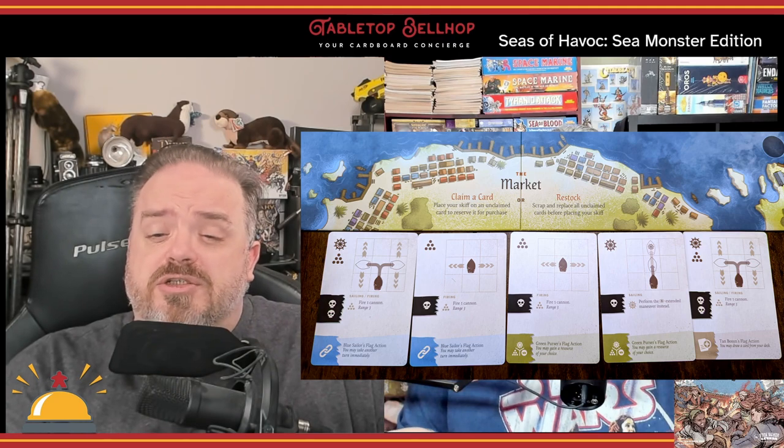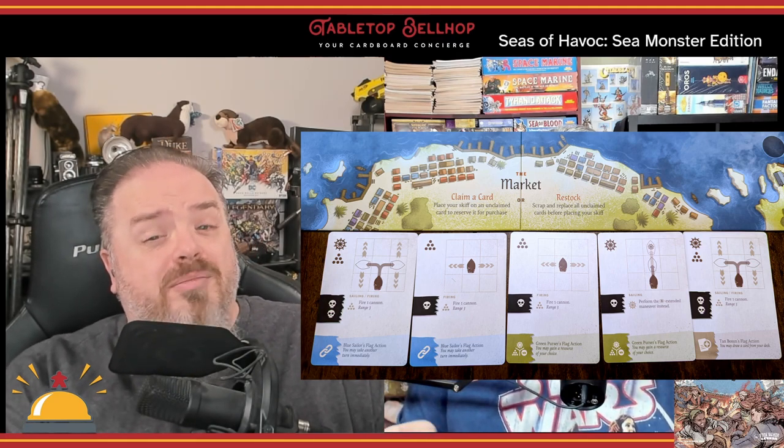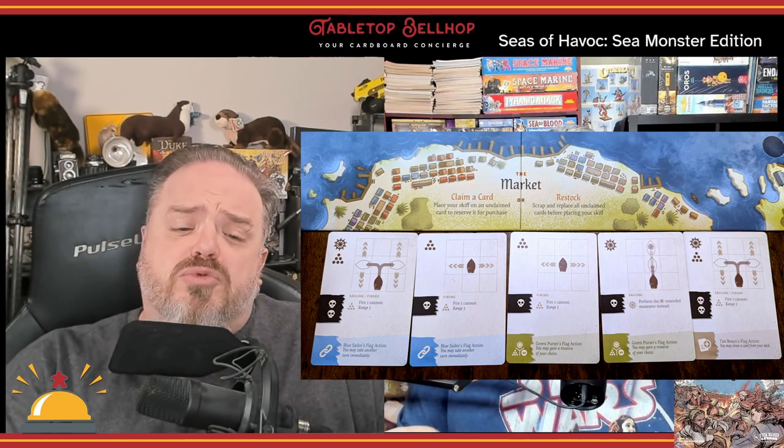Another island lets you upgrade your ship. You discard the resources shown on one of those ship upgrade cards and place it face up. That card now has a special effect for the rest of the game and is worth infamy at the end. When going to the market island, instead of placing your skiff on the island, you place it on the card you wish to purchase. Cards aren't purchased until the end of the round, so you can place your skiff on a card you can't even afford. Also, before placing your skiff, you can wipe the market, replacing any cards not marked by a player from previous rounds. During this phase, you can also claim one of the four flag tokens, each giving you an immediate in-game bonus.